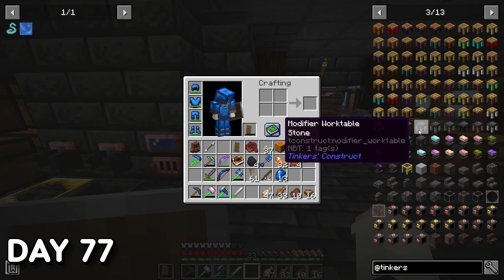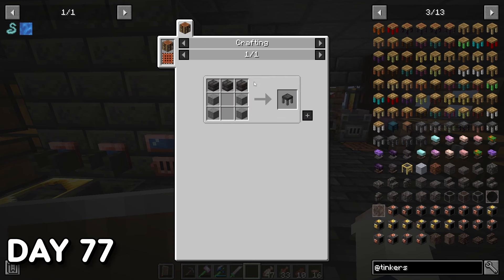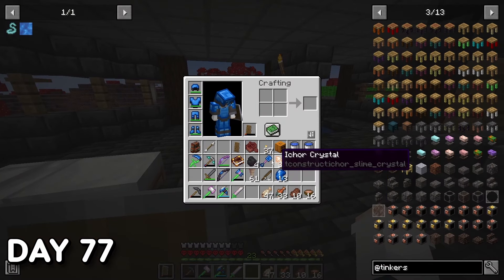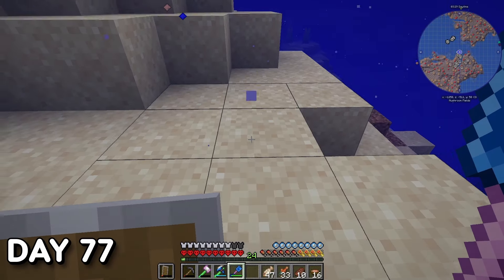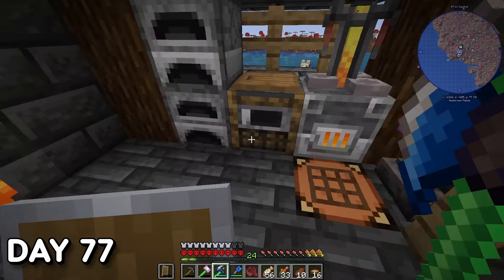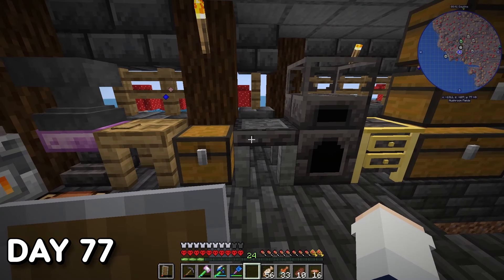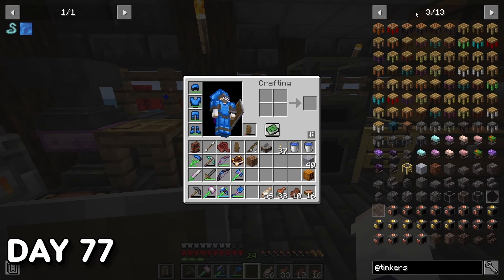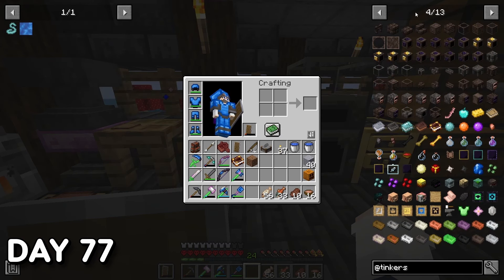Day 77. I decided I wanted to try and make all of the Tinkers workstations before finishing these 100 days. So I made a Modifier Worktable — but I needed more Grout, so it was off to the ocean floor for sand, gravel, and clay, into the furnace, and done. This was part of the many new things I had yet to learn within Tinkers, but I wanted to craft it and have it ready for a potential 200 days.